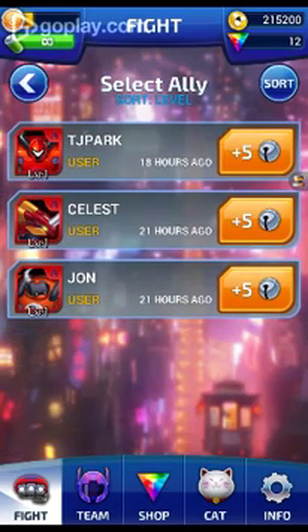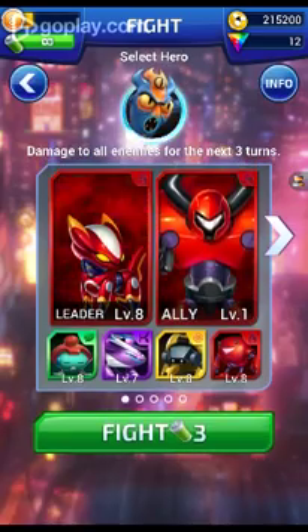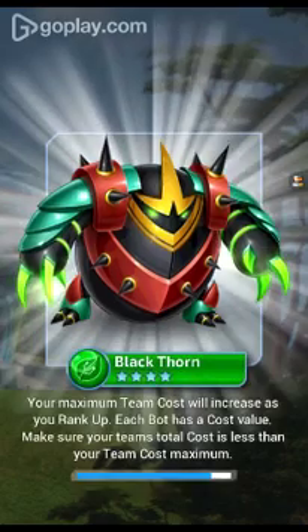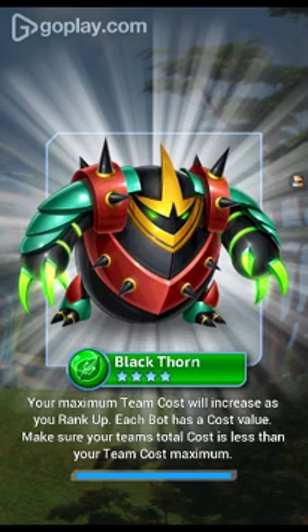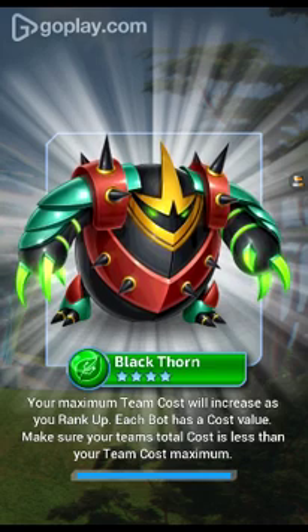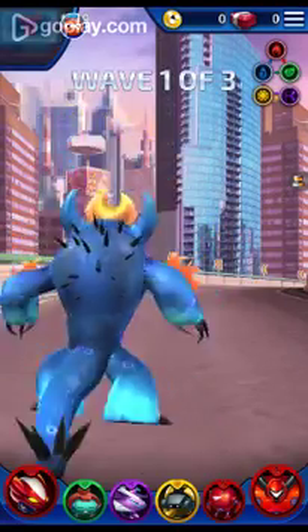I can use TJ Park, Celeste, or John. Let's use TJ Park, and I'm using Fred. Fred — I like his suit and his powers, but he's not obviously my favorite since Honey Lemon is number one. But his powers are really cool — how he can pre-fire and stuff. So let's do this.